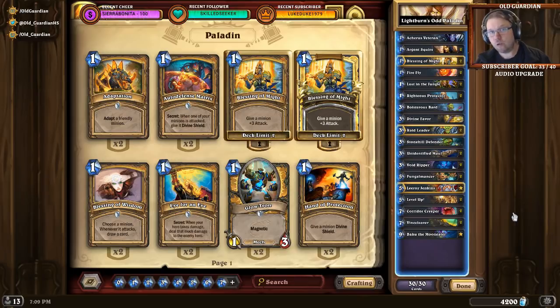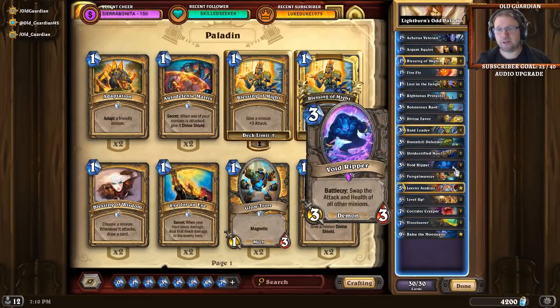I did not end up making my own build of Odd Paladin. This is Lightburn's version. I looked into statistics on how decks were performing, and I had one criterion in particular: I wanted my Odd Paladin list to have Double Void Ripper, because Double Void Ripper is extremely good against Druid. Having Double Void Ripper means that you can tear through those Spreading Plagues.